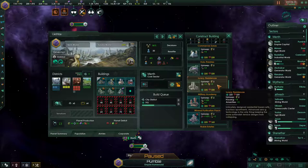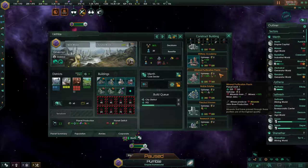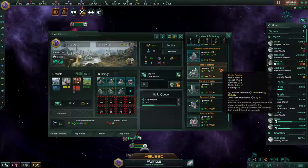Resort worlds don't have districts, but they produce a lot of clerk jobs from whole cloth. So the combination of those two things means you're going to build luxury residences there. Military Academy — we're skipping it because it's not an early game one. Mineral purification plants — also skipping, not early game. We'll talk about buildings of this kind a little later in the video.